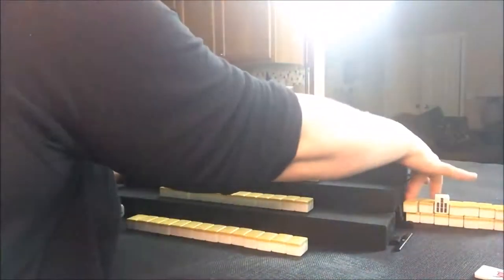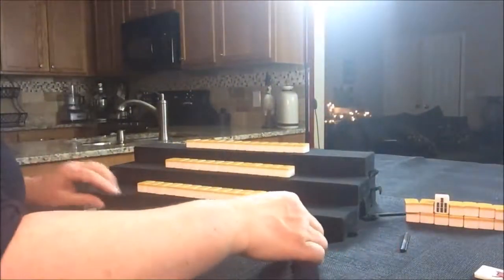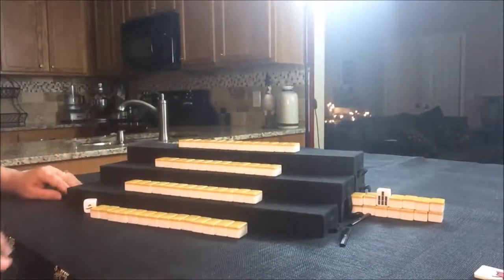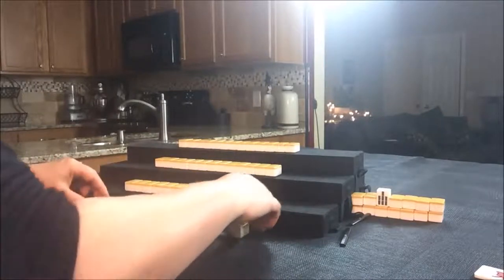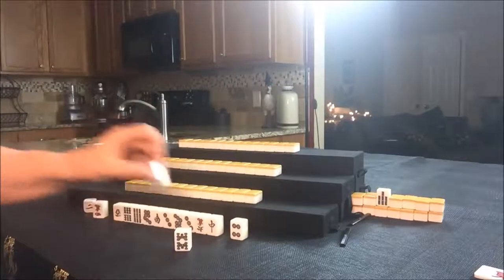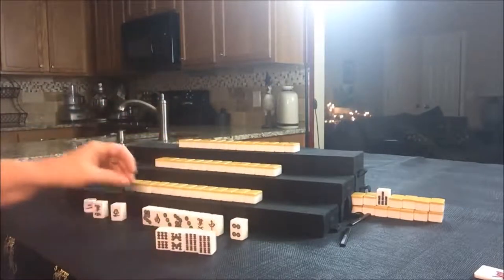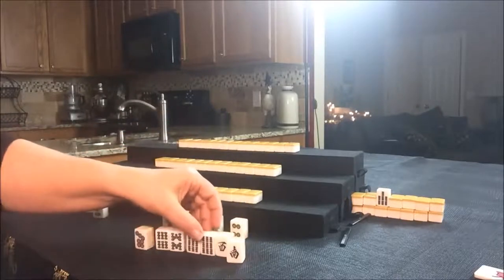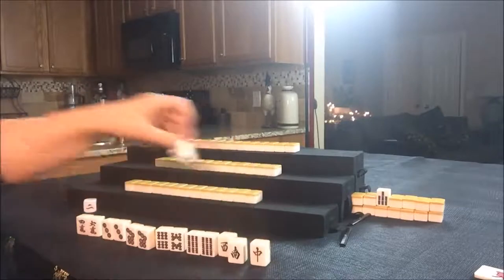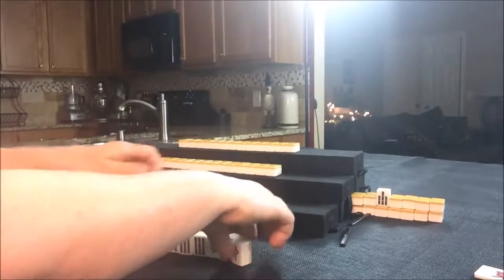I'm going to put this off to the side and move everything over so you can see that Kan wall. Let's check out what East has. So 8 Bam is Dora — they have Dora. Let's build around that. They have a pair of 9 Bams and two other pairs. I'm thinking we should play Toitoi, which is all-Pung — all three-of-a-kind — for East.